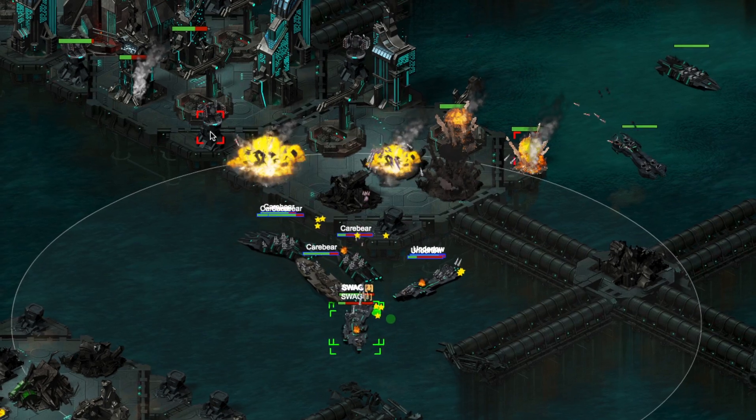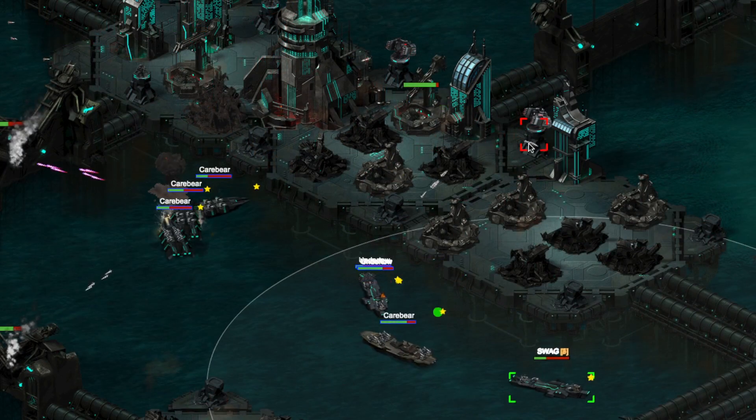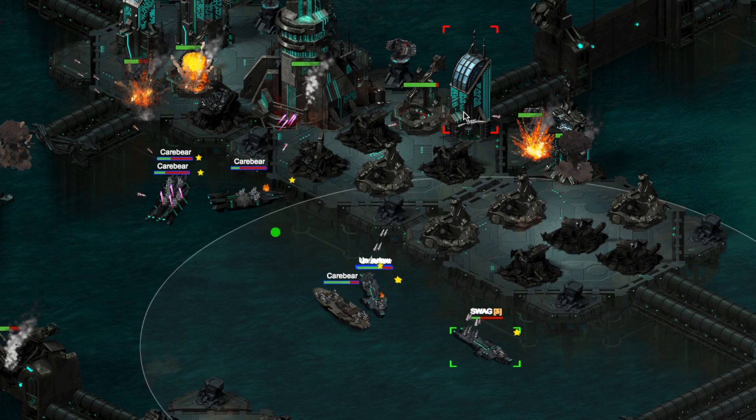Captains, there is now an even greater incentive for attacking and destroying Draconian Bases with new blueprint drops. While attacking a Draconian Base, players with at least one ship active in the battle at the time of destruction will have a chance of receiving a blueprint.